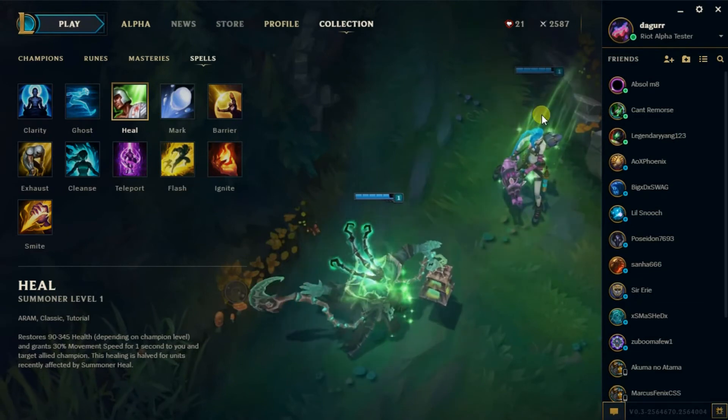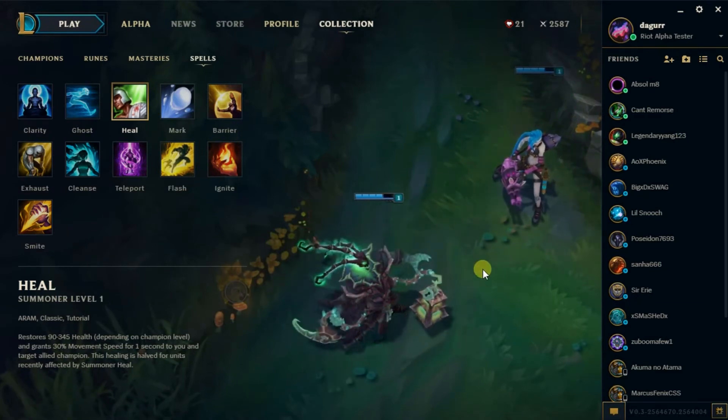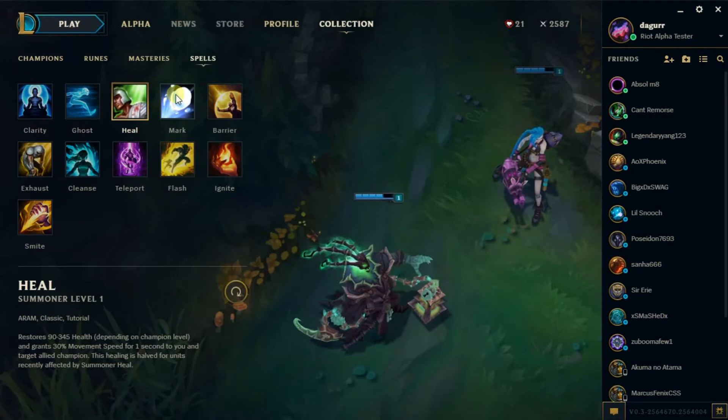Let's look at Heal. It shows it in a perfect position — the only place where you really need it: bot lane. So it shows what Heal does and tells you what it does. That's something I've always wanted. If they could do that with each item too — to showcase how it works — this would help a lot of new people, but also it's just really cool to see what it actually does.